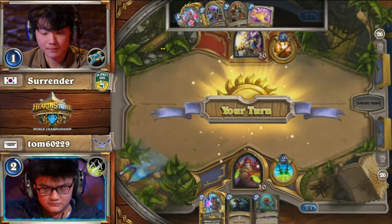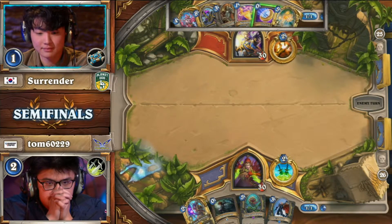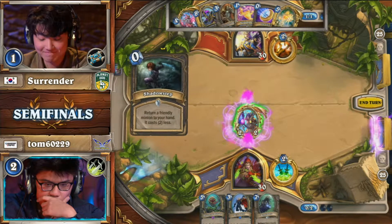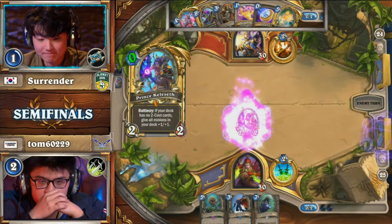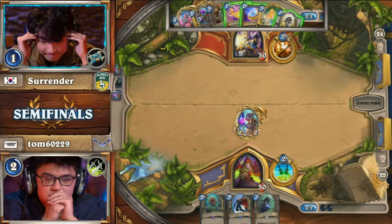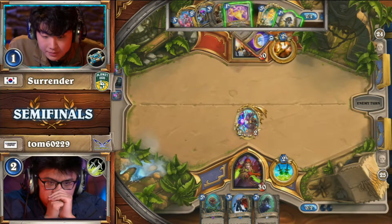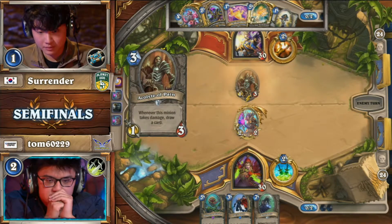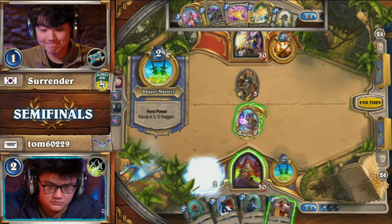And Tom's opening hand — oh my. That is gas. That is a huge opening hand for Tom. Surrender, the shake of the head — that is not the start he wanted to see. When you put two titans of players and of decks, with Kazakus, Shadowreaper, Anduin versus Keliseth, Shadow Step, Keliseth — buckle in. That, I think, is the best draw in Tom's deck right now.